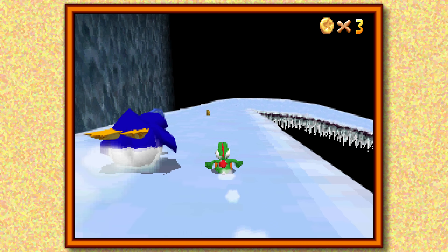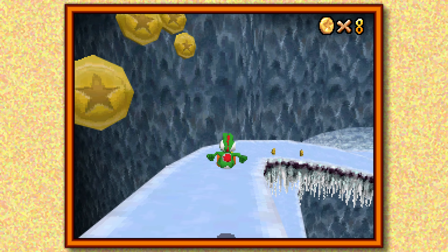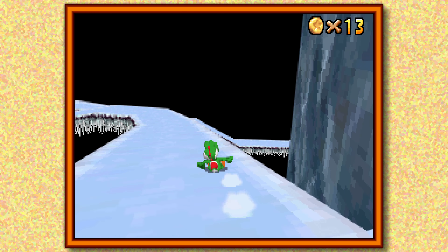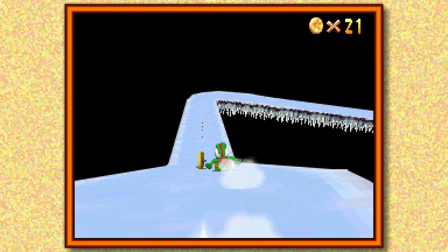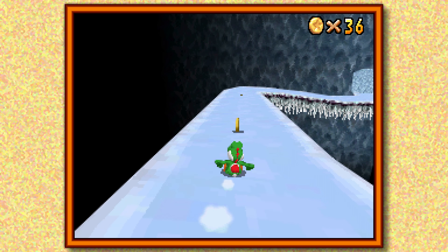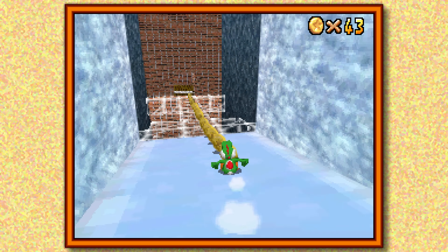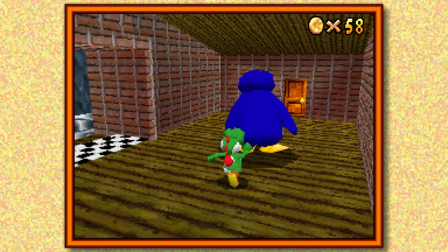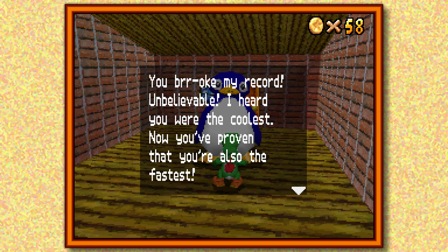It doesn't kick you out when you get the 100 coin star, so I don't know why every star in the game couldn't be like that. I mean, there are cases like the tower on top of Whomp's Fortress where something changes between star one and star two — but otherwise I don't really get the point. You can see how much faster it is to get the 100 coin star alongside a regular star. Now we basically saved ourselves another trip to the level. That's the baby penguin we need to bring back, but we're going to do another star first.